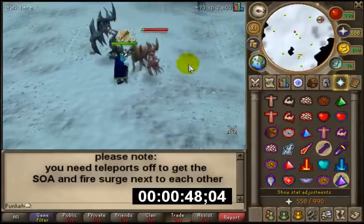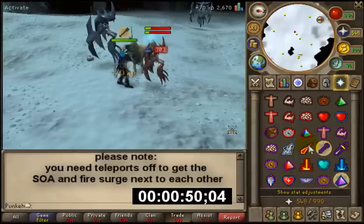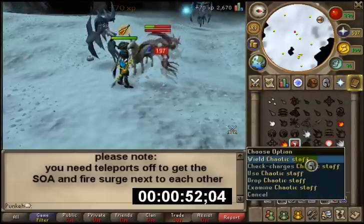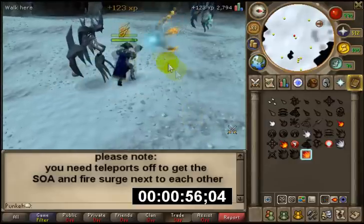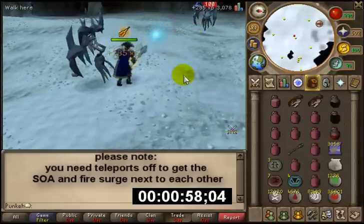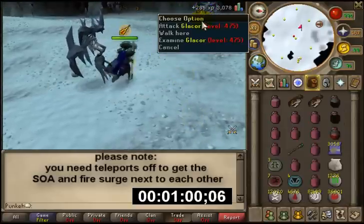At this point, you can choose to move closer so you can see the Glacor a bit easier, or if you're in resizable mode then you obviously already can. I personally don't, because it's just personal preference really. And then we just simply finish off the kill.